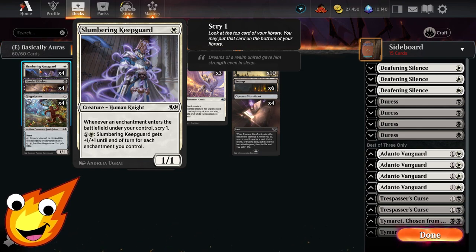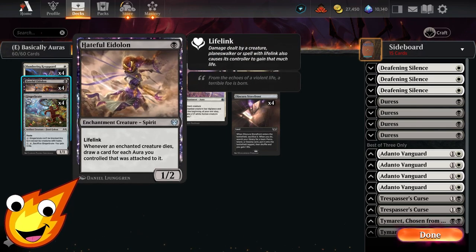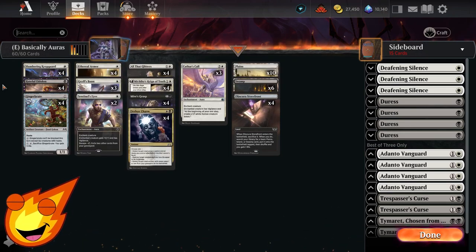We also have Hateful Eidolon — this 1/2 for 1 mana has lifelink, and it reads: whenever an enchanted creature dies, we draw a card for each aura controlled that was attached to it. This is awesome for us if any one of our creatures gets blown up, because we can refuel our hand for the later part of the game.